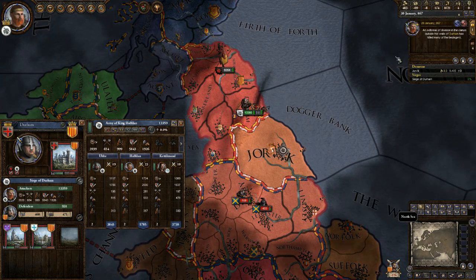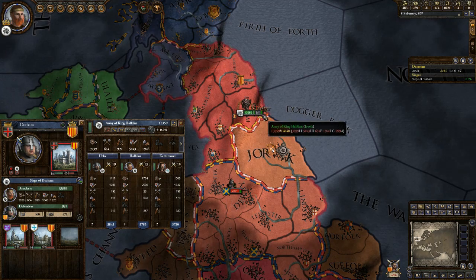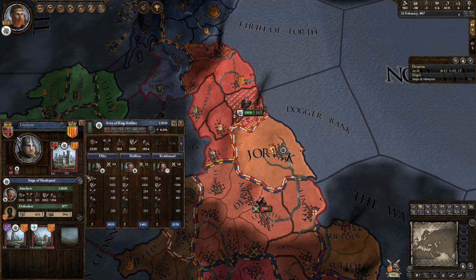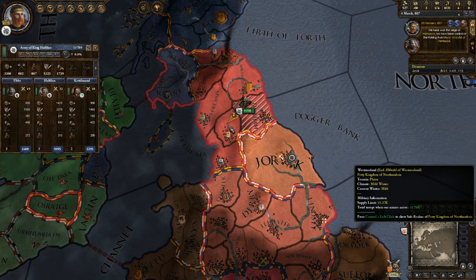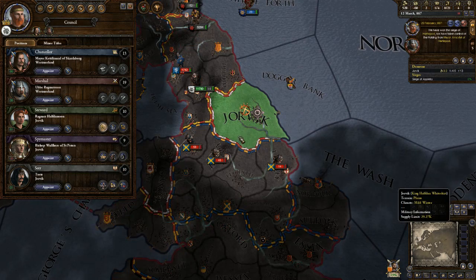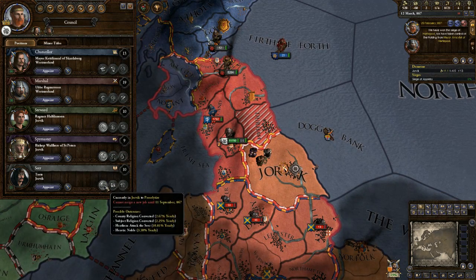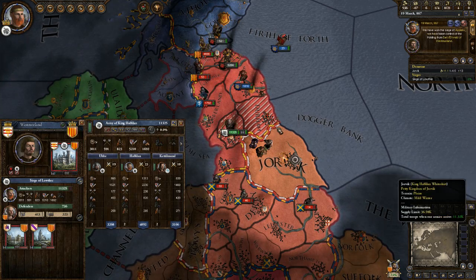An outbreak of disease in the camps outside the walls of Durham has killed many of the besiegers. So we are besieging this town right here — I'm going to go ahead and assault the holding, which will make the siege go faster. I'll do that again to make it go faster again, and a third time, which has completely made it ours. We will continue on to the next area. I need to go to our council positions and start making these people do things — so I'm pausing the game. I'll have this guy collect taxes, this guy will scheme, and this guy will proselytize.